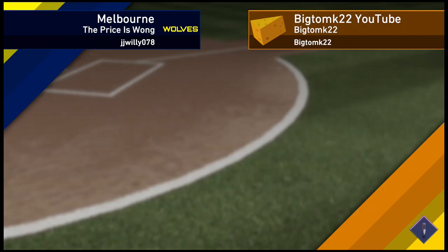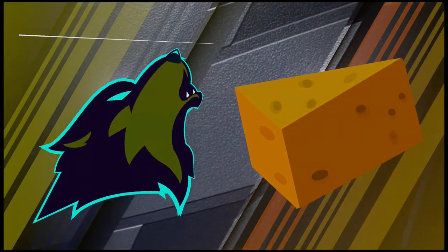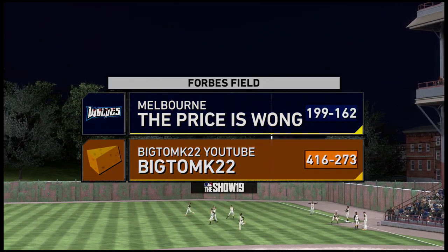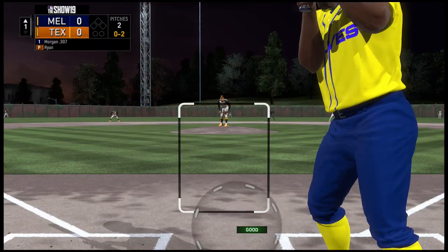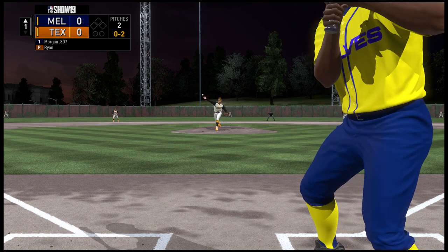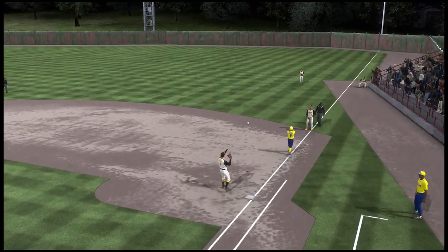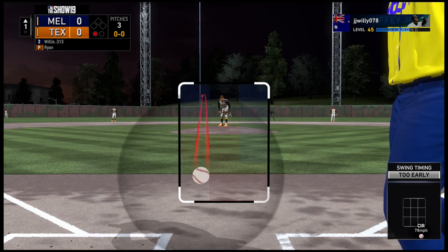We get the matchup against 'The Price Is Wrong Wolves.' He's got Joe Morgan leading off, creative player batting second, Ted Williams third, John Carlos Stanton fourth, Griffey fifth, Frank Thomas sixth, Gary Carter seventh, the new Matt Chapman Finest card batting eighth, and Madison Bumgarner on the mound. A pretty good squad — 199 and 162 record. I've got Nolan Ryan on the mound and Robin Yount batting sixth. I get the first out on a strikeout to Joe Morgan.